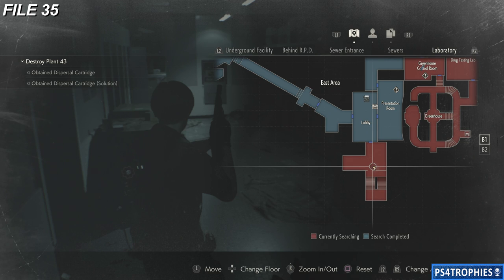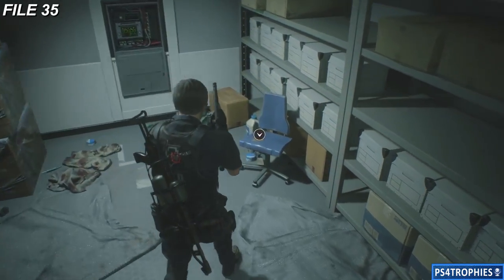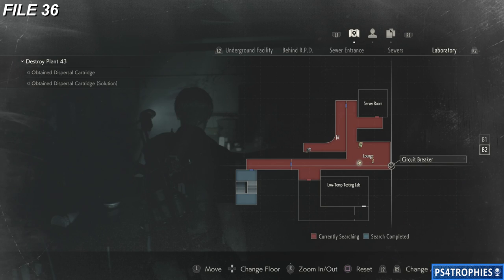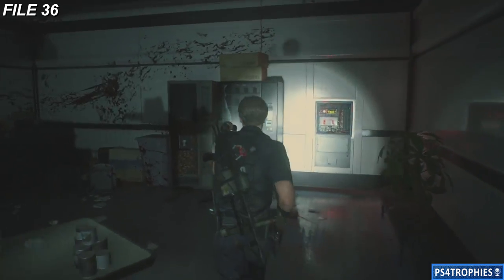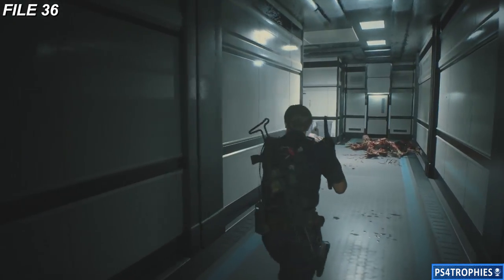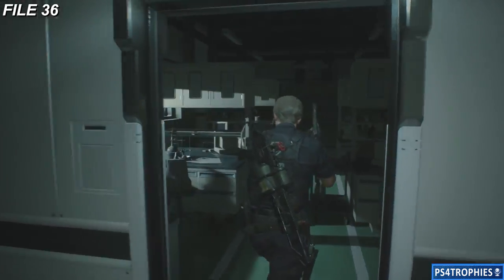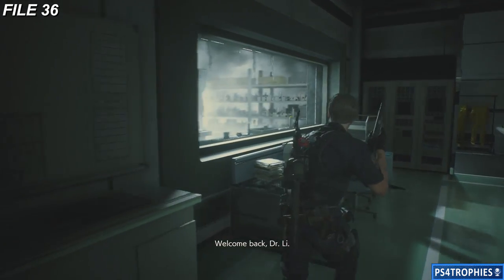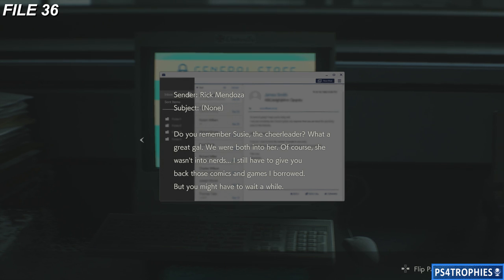File number 35 is going to be on the stairs. After you go in the greenhouse and take the ladder down, there's another path back up, and on this blue chair is going to be the collectible file. Number 36 is going to be in the lounge of B2. Once you interact and solve that little puzzle, it'll open this door. This is where you take the mixture and freeze it to the right temperature. On your way there, you'll pass a computer — interact with that to get the file.